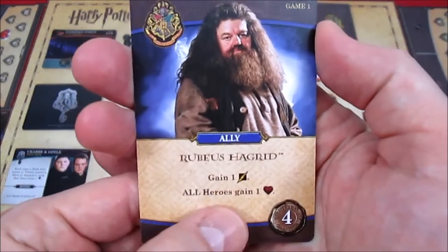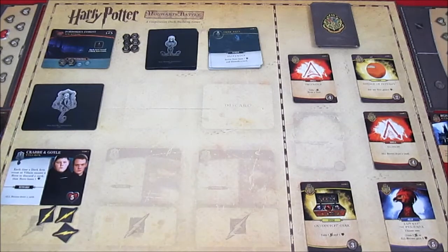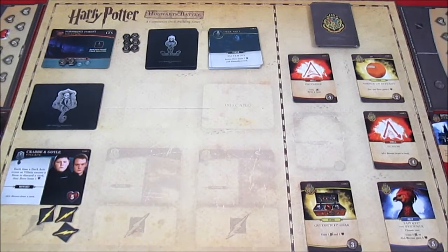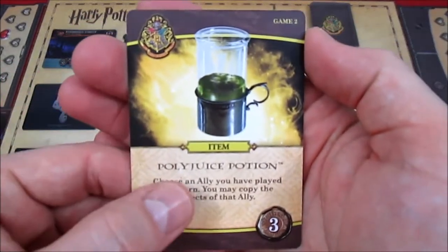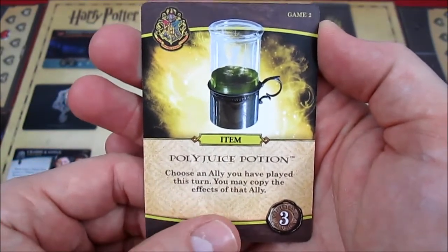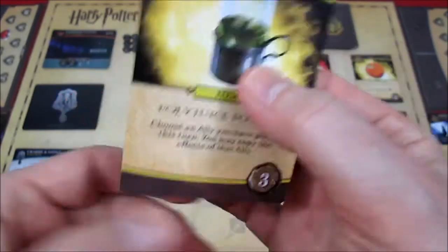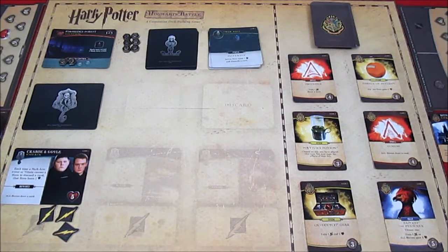The Nimbus 2001 gives two attack; defeating a villain won't happen this turn, but two attack goes onto Crabbe and Goyle. Ron has four influence and buys Hagrid, who gives an attack and all heroes gain health. Cleanup: discard all tokens and cards, draw five more cards for next turn. The new Hogwarts card is the Polyjuice Potion: choose an ally you've played this turn and copy its effects, costing three.